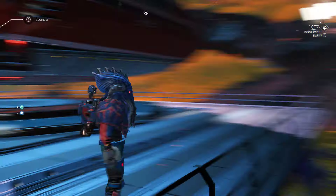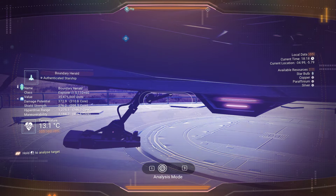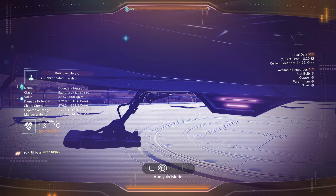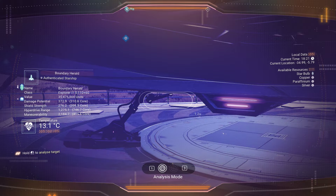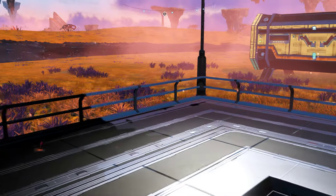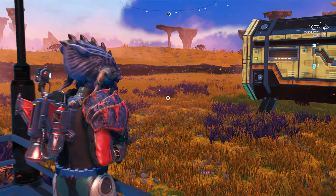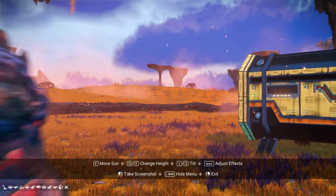The only other thing you'll be needing are the glyphs — the coordinates: minus 34.99, minus 5.79. Just remember it's in the Isontam galaxy. And make sure you've got multiplayer turned off because sometimes that can cause cabinets to be empty.